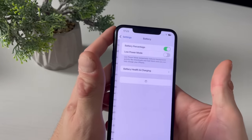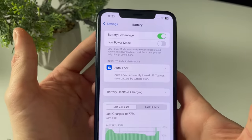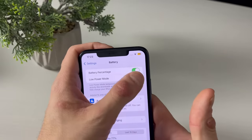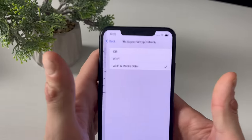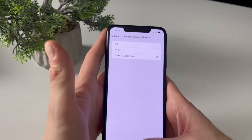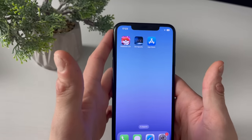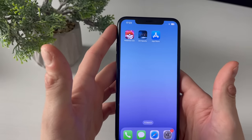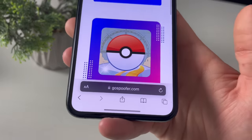Next, go to Settings and the Battery section — applicable for both iOS and Android. Low Power Mode and Battery Saver Mode should be turned off. If the battery icon is yellowish in the top right corner, that means it's on, so turn it off. Then go to General, make sure background refresh is on for Wi-Fi and mobile data. These three steps complete your mobile device preparation.